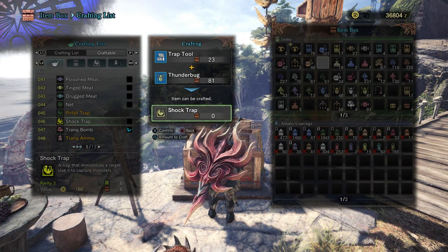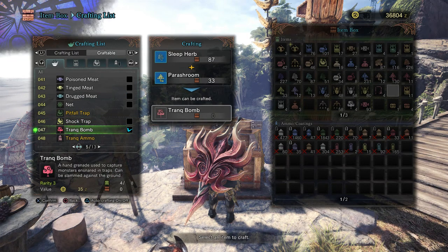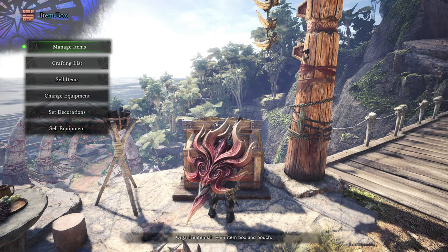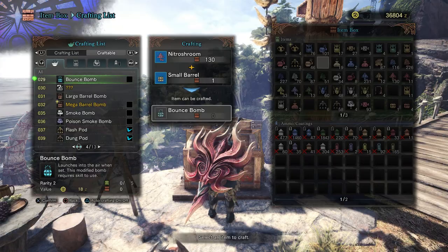Once you are done crafting your trap, you need tranquilizers to put that monster to sleep. If you are a gunner, you can get trank bullets, but if you are a close-range hunter, you can get trank bombs, which you throw on the ground around the monster — it just puts it to sleep. You need about two usually. Trank bombs are crafted by using sleep herb and parashroom.